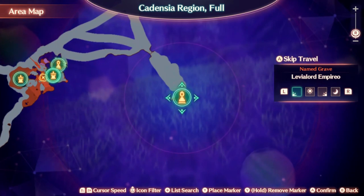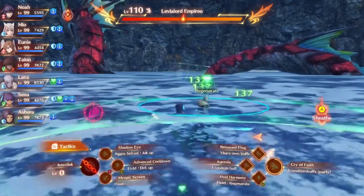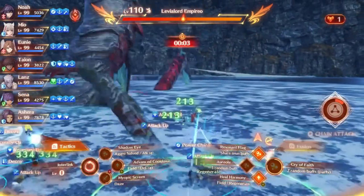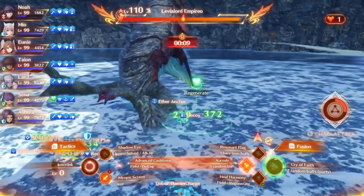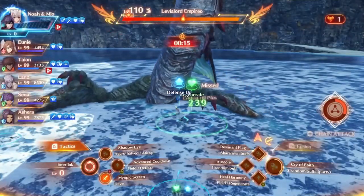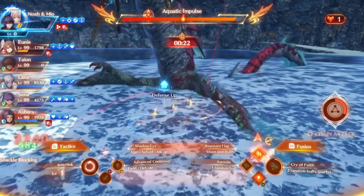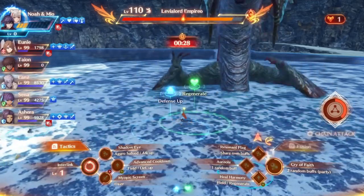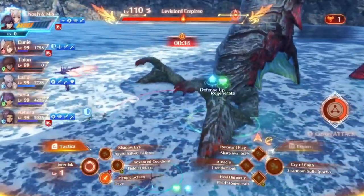The fourth superboss is in the Cadensia region, in the very bottom right corner in the ocean. You have to reach it by boat and then swim to the superboss all the way in the corner — Levialord Imperio. It's level 110 starting out. This is another water fight, so you can get water bonuses if you really want them. My first time fighting it, I'd say this might be one of the harder ones — fighting in water can be a little annoying, and I didn't have a great setup at the time.